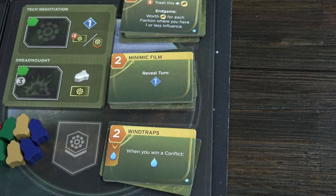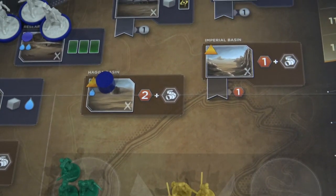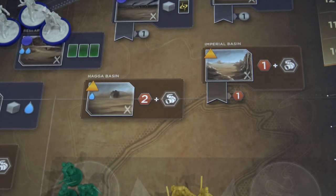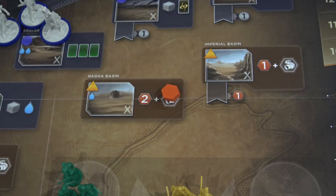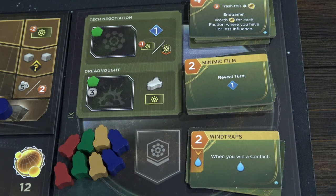Some of these upgrades are really fantastic. This one gives you three influence on all four of the influence tracks plus a victory point at end game — that can surprise your opponents. This one, Wind Traps, gives you a water resource when you fight and win a battle, and you also gain a water when you buy it. The earlier you purchase these Ixian upgrades, the more you can utilize them over the course of the game. Remember that all of these are Spice purchases, so you need to be aggressive on the main board when it comes to spice locations.